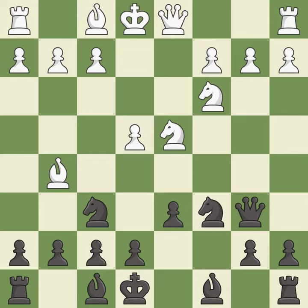Qb6 develops the queen and attacks both the d4 knight and the b2 pawn. This blocks the attack on a pawn that could have been captured. This prepares the bishop for development. It is the last book move.